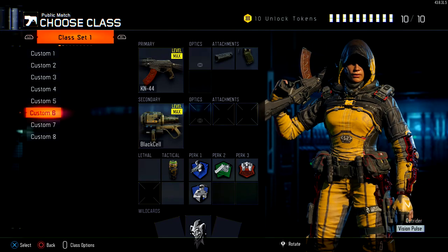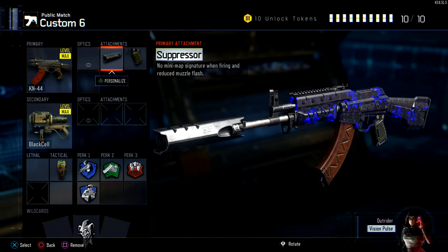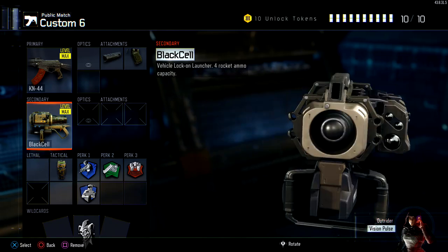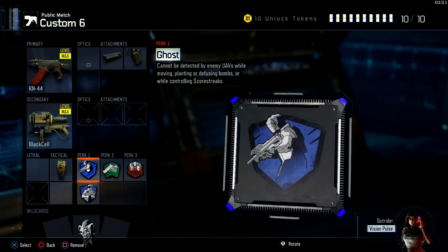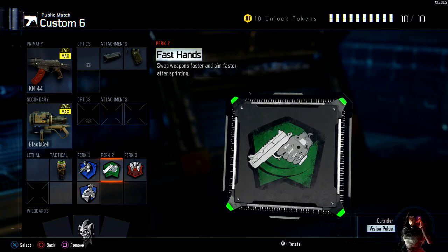Here is the custom class. I recommend you copy KN-44 First Assault Rifle, put a suppressor on it, and a Quick Draw Grip. Minimal penalty on the suppressor there. You want to run a Black Cell because we're going to be using a Black Cell with every single class. Concussion Grenade or Flash, whatever you like. Ghost is essential. On top of that, we're going to be running Sixth Sense, Fast Hands, and Blast Suppressor.